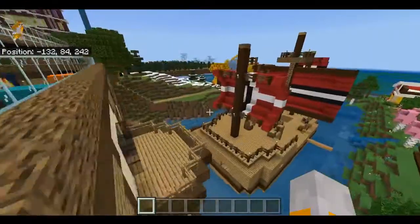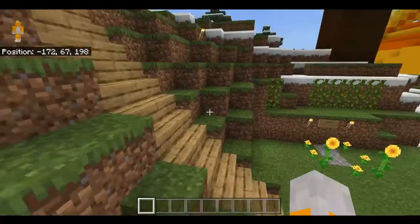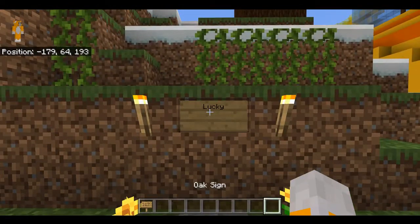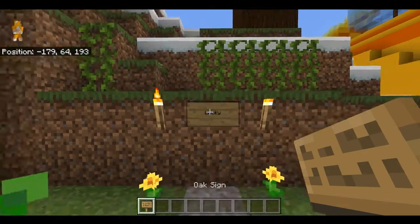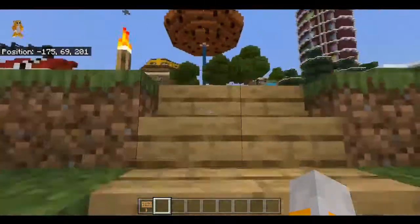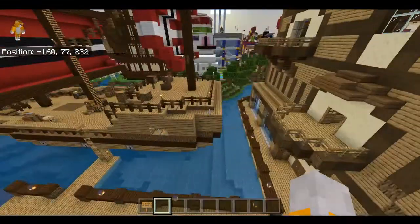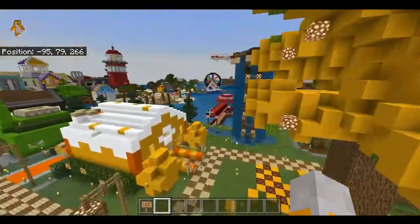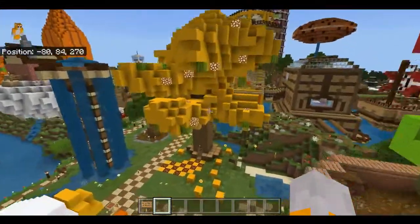First I want to show you this new path I built down here to Lucky's grave. I changed it a bit — it should say 'Lucky' on the second line. The stairs just go up and back up there.